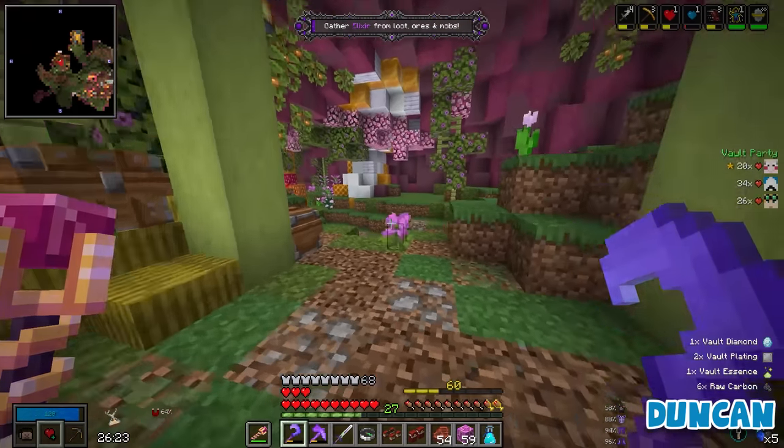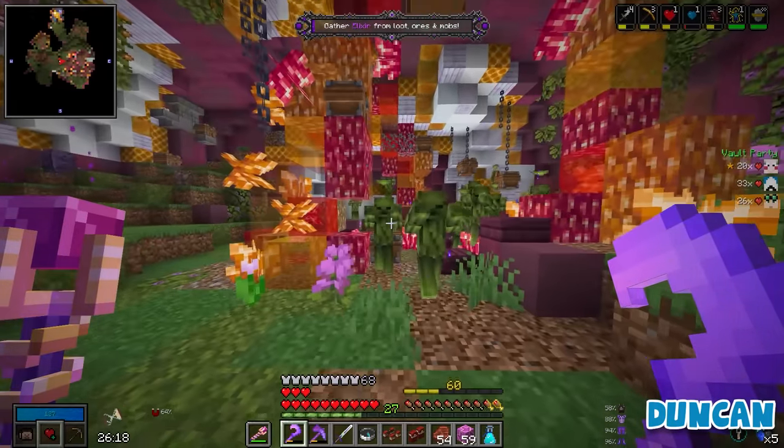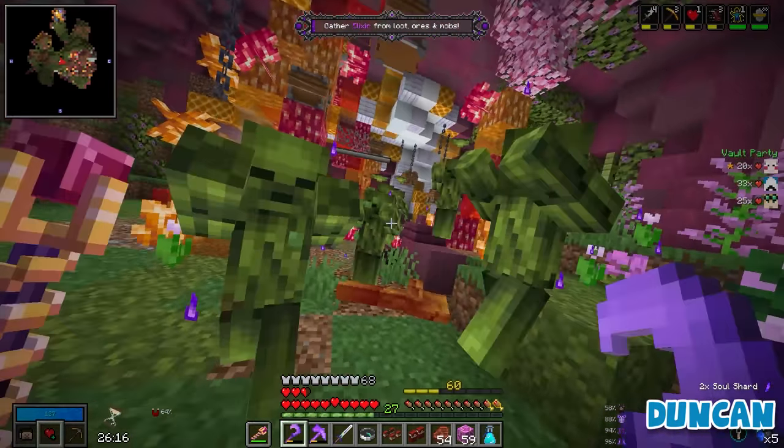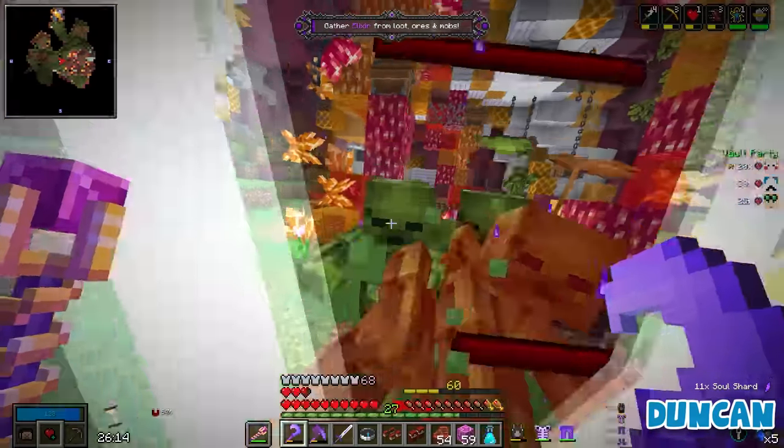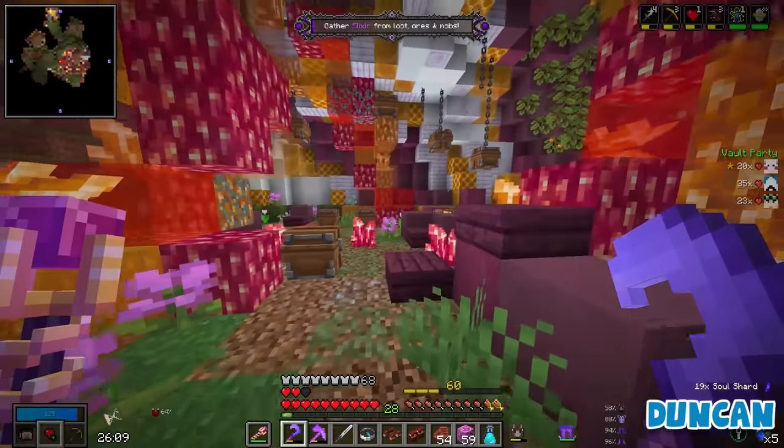What's your new build, Dunk? We're Archons. Whenever something hits me or touches me, they take like 400 damage. That's pretty sick. That's a lot of damage. Is that more mana efficient? Because you're not just constantly wasting mana doing nothing?